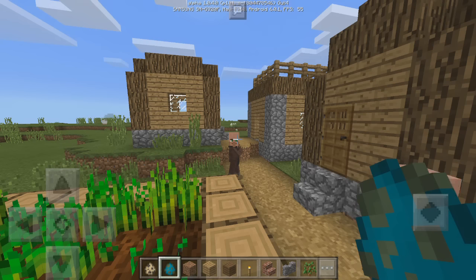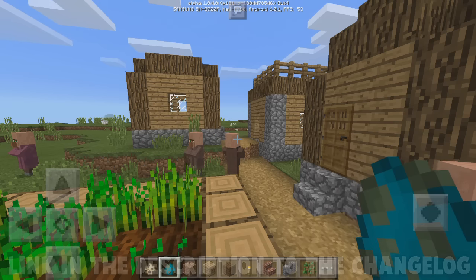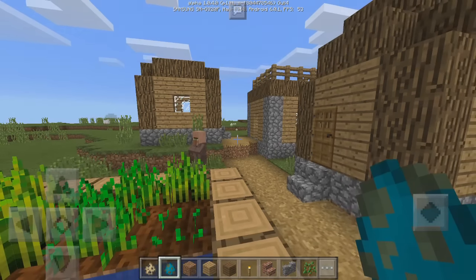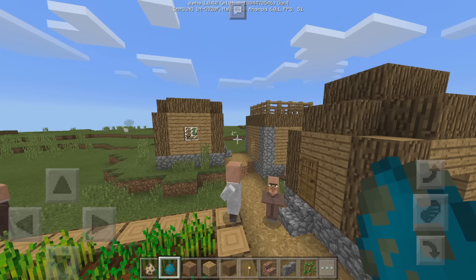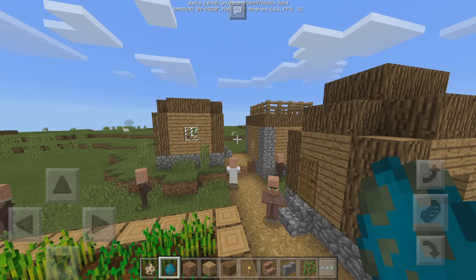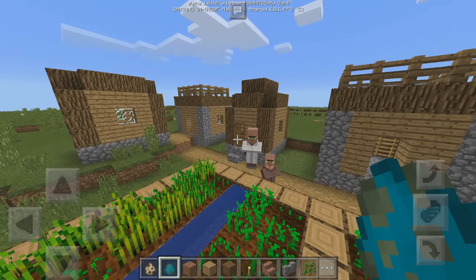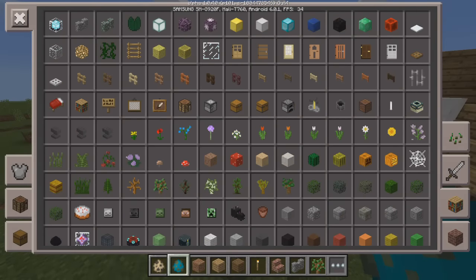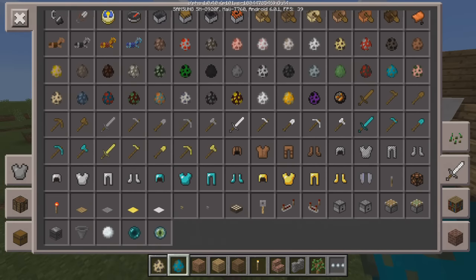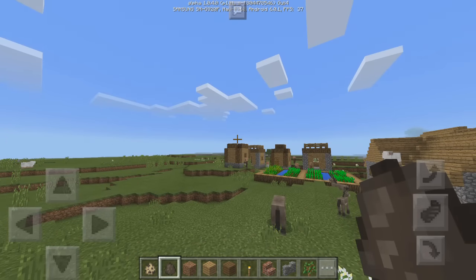I'll read out some of the most important bug fixes. One is that donkeys now spawn again in plains biomes — apparently they weren't spawning, and I actually did notice there were no donkeys spawning in the plains biomes. I thought it wasn't a bug, but it was. Now donkeys will spawn in plains biomes again, which is awesome.